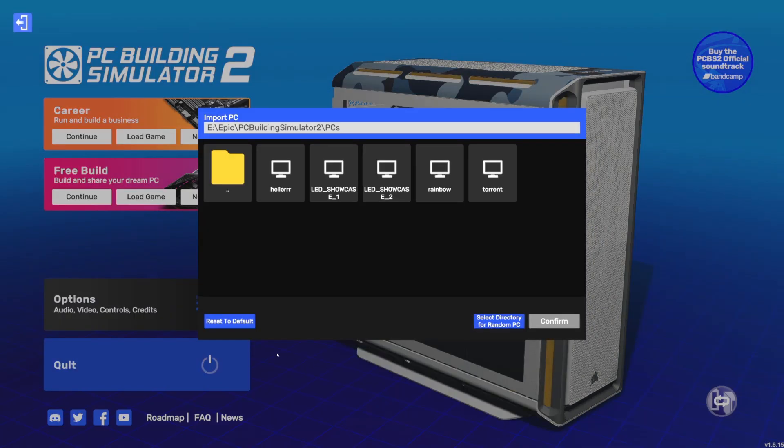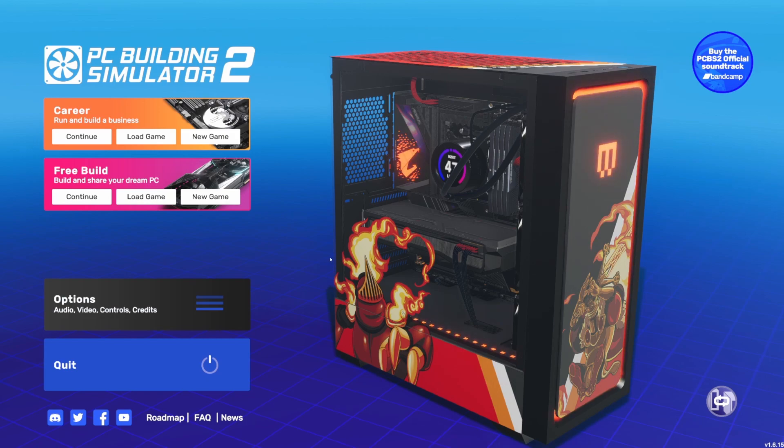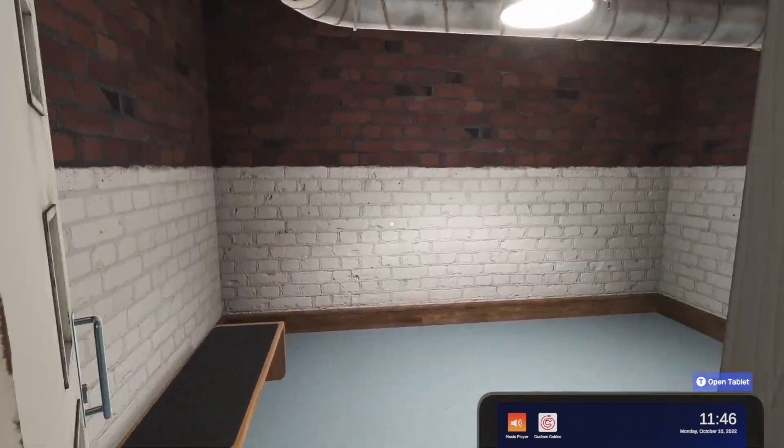So it's a fun way to check out and showcase the builds you've made. You can also reset to default and go back to what we had with the main gear PC with the new components. Let's jump in to free build and run over what else is new in version 1.6 of PC Building Simulator 2.